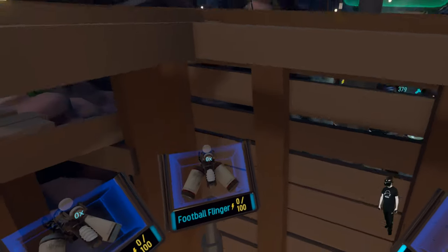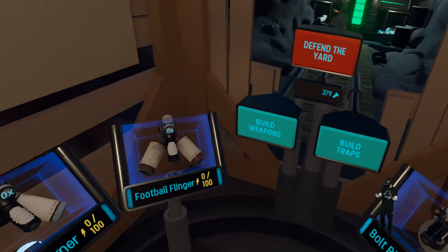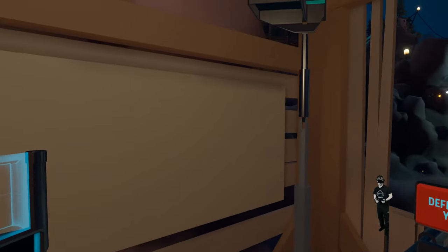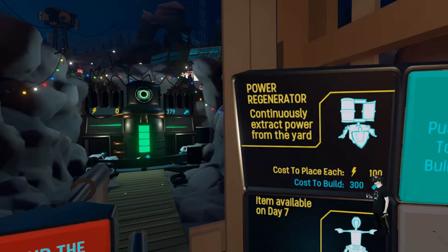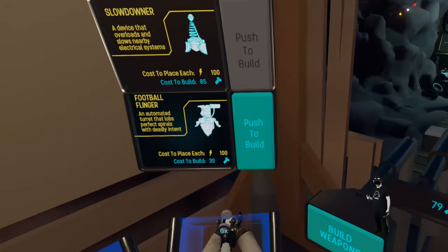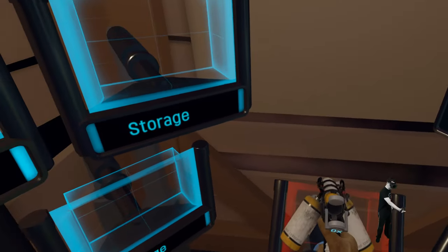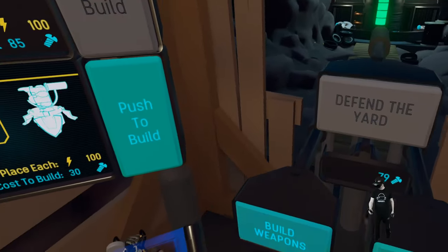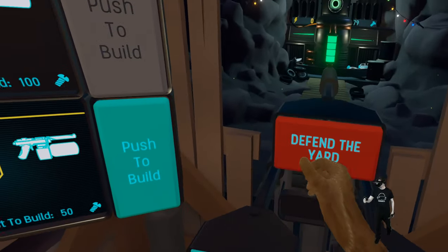Yeah guys, that's how the game works — just a wave shooter with tower defense. Let's see if we have more to build. Why is my tracking lost again? It's so strange, it doesn't happen normally. Oh, another one — the Power Regenerator. Let's use that instead of the Slow Downer. The Slow Downer is not useless, but I don't like it. Okay, nothing new to build here, so let's do another round.